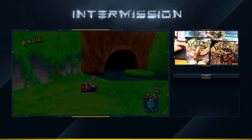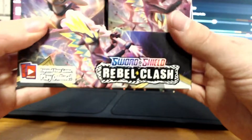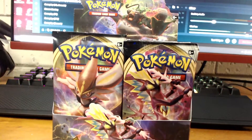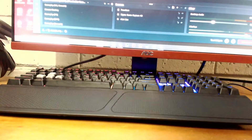All right, it looks like we are live! We are here for some more Super Mario Sunshine, but first we will be doing a Pokemon TCG unboxing. I went to the card shop today and bought some cards — the Pokemon Sword and Shield Rebel Clash series. We're going to do an unboxing of this, and then after that the main attraction, Super Mario Sunshine, is waiting.